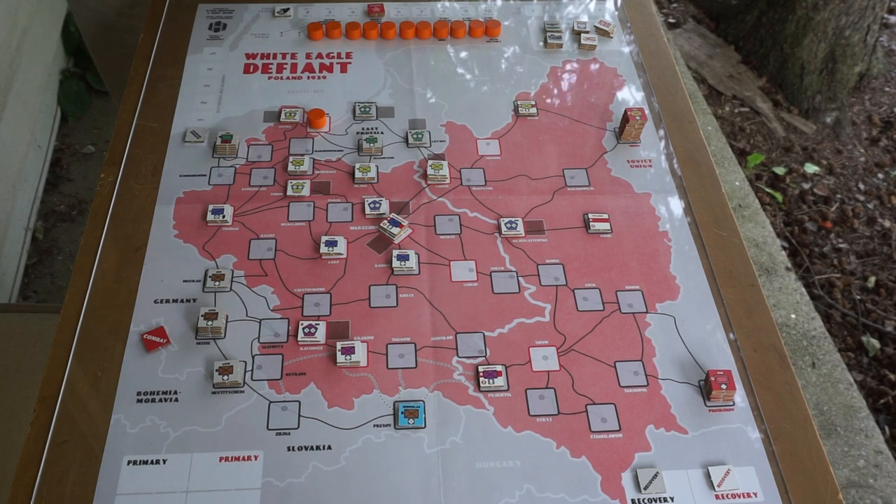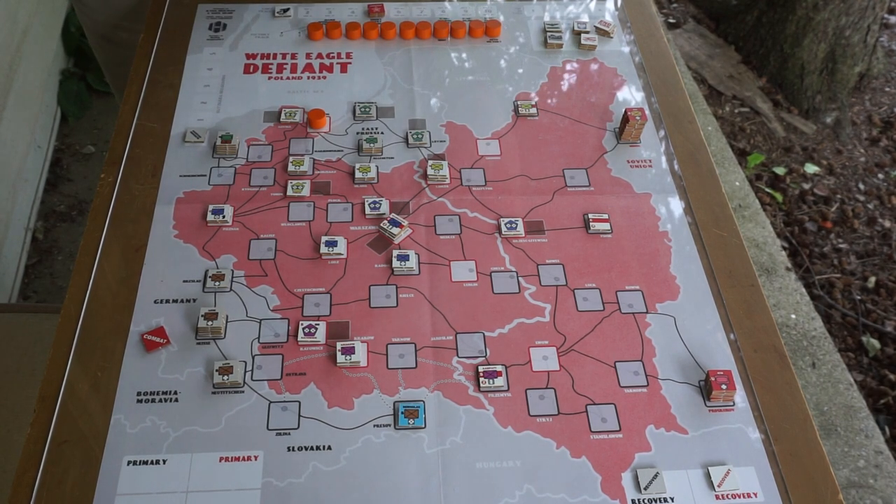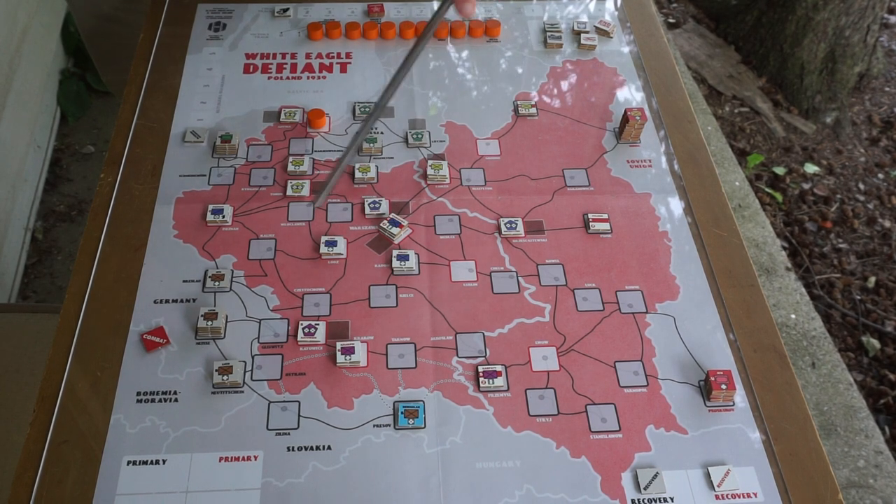Here's the game set up. As you might expect for a game about 1939 Poland, we have German forces concentrated on the border ready to pour in, and we have scattered Polish forces ready to mount a desperate and stubborn defense. We also have some Soviet forces who may invade depending on how well the campaign is going for the Germans.